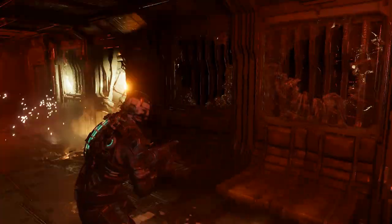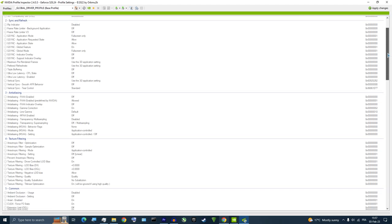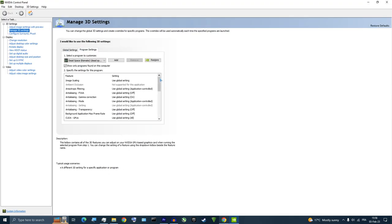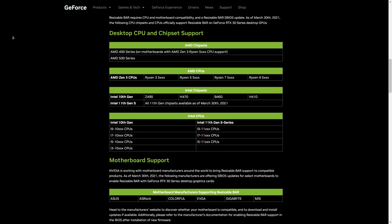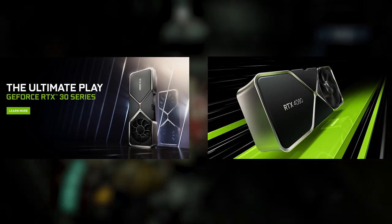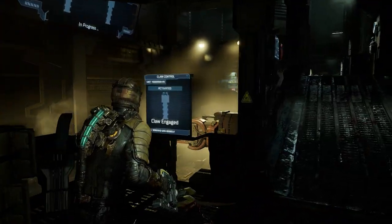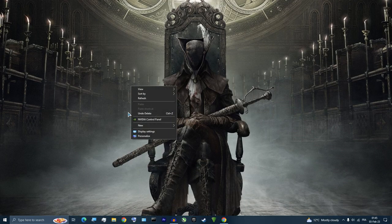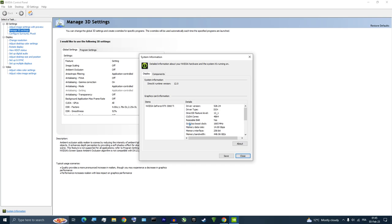So how can we enable resizable bar for Dead Space Remake? We're going to use a tool called Nvidia Profile Inspector. It allows you to modify game profiles just like the Manage 3D Settings in Nvidia Control Panel, but with more options. Not all GPUs, CPUs, and motherboards support resizable bar — GPU-wise, only the 30 and 40 series from Nvidia support this feature. Make sure your hardware supports it and that it's enabled in the BIOS. You can check by going to Nvidia Control Panel, clicking Help, then System Information — if it says yes, it's enabled.